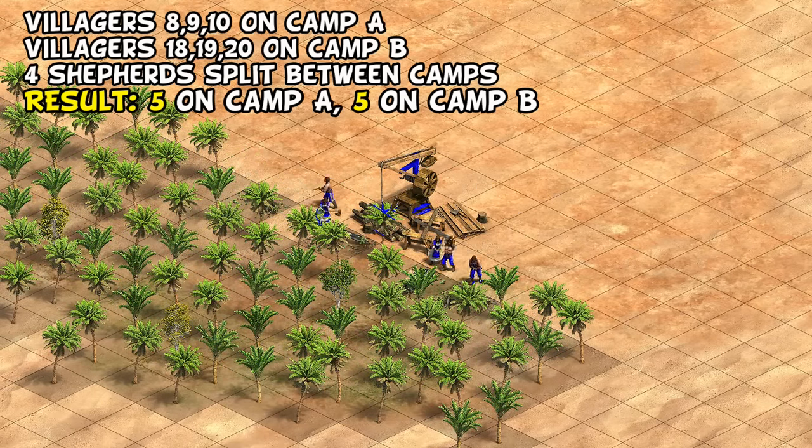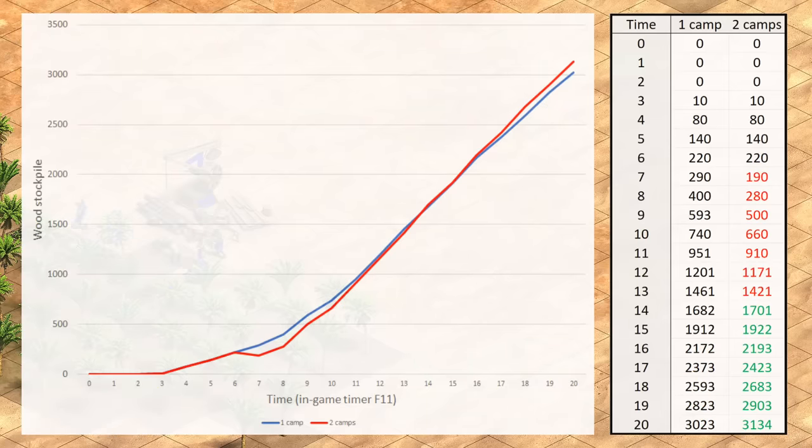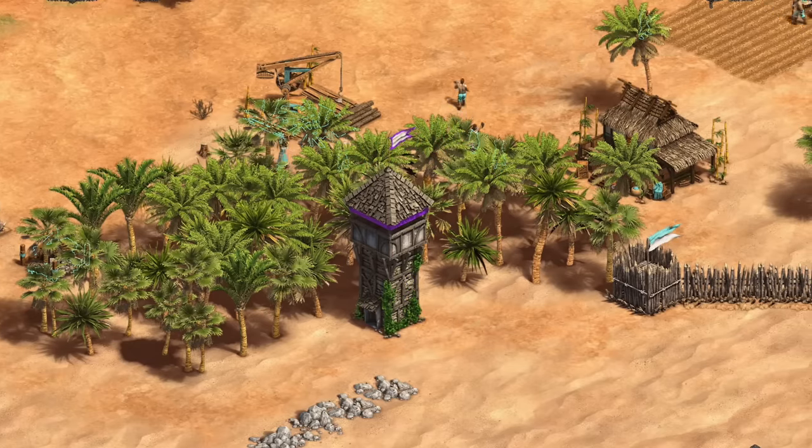Probably as you'd expect, staying on one lumber camp has a big advantage after seven minutes in game since you're saving 100 wood. Surprisingly though, it maintained an edge until 14 minutes, which is often well into feudal age if you're going scouts. After that point the better efficiency of two camps starts to pull ahead, though not by a lot until 17 minutes and later when it's passing around a 50 wood advantage. You can see why some hyper-aggressive build orders call for just one camp - at nine or ten minutes you're still about 80-90 wood ahead. That said, two dark age camps is generally viewed as best practice by default.